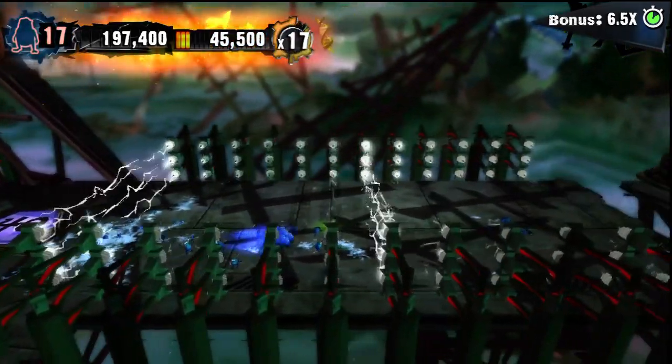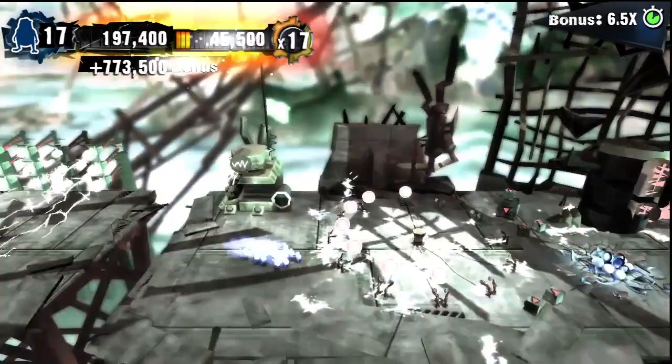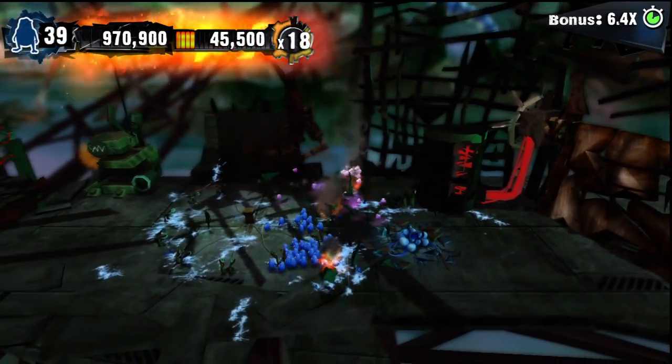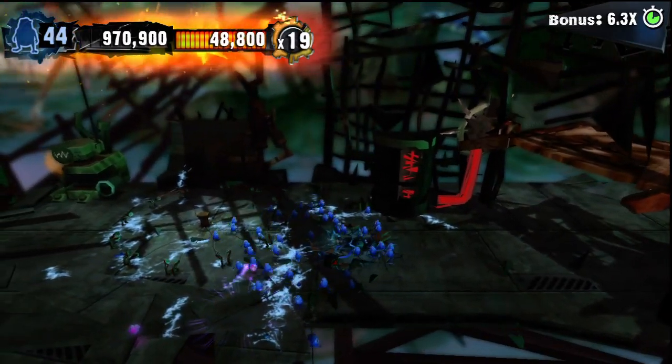This is the last part that's kind of annoying. If you feel like you're going to lose your multiplier because nothing's happening, don't worry — the electric fence will catch up from behind and kill some of your swarmites, so it will keep your combo going.